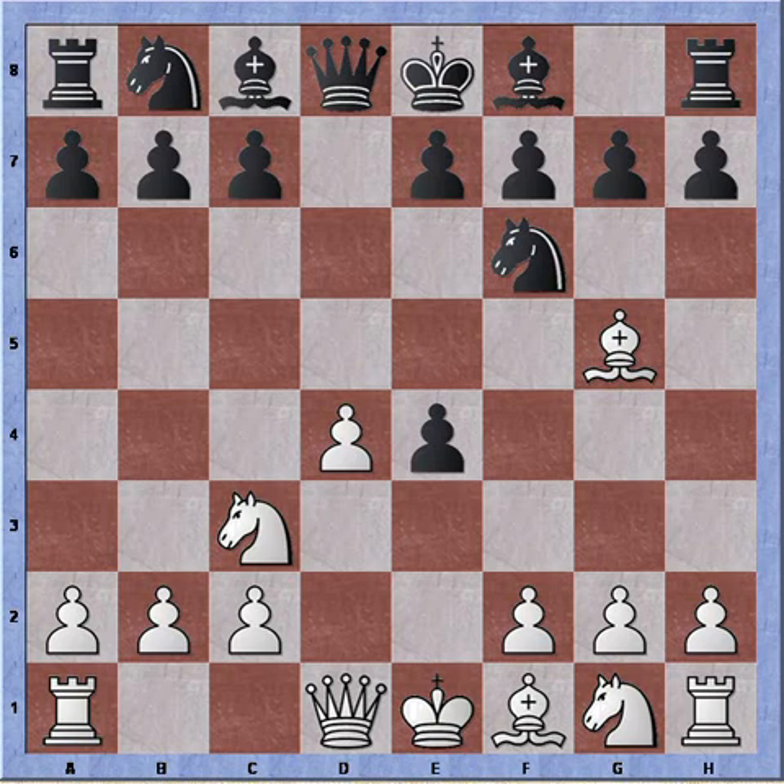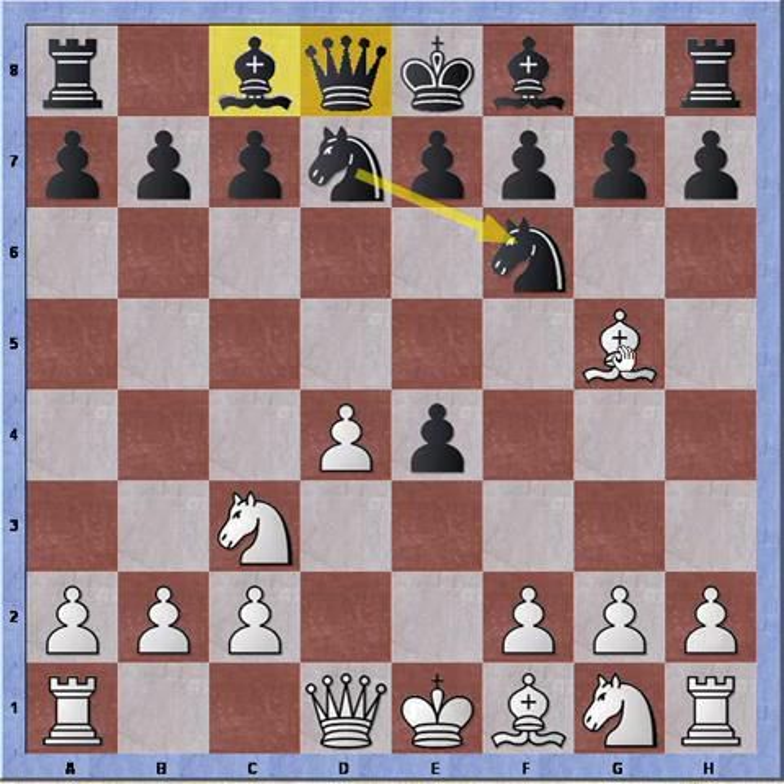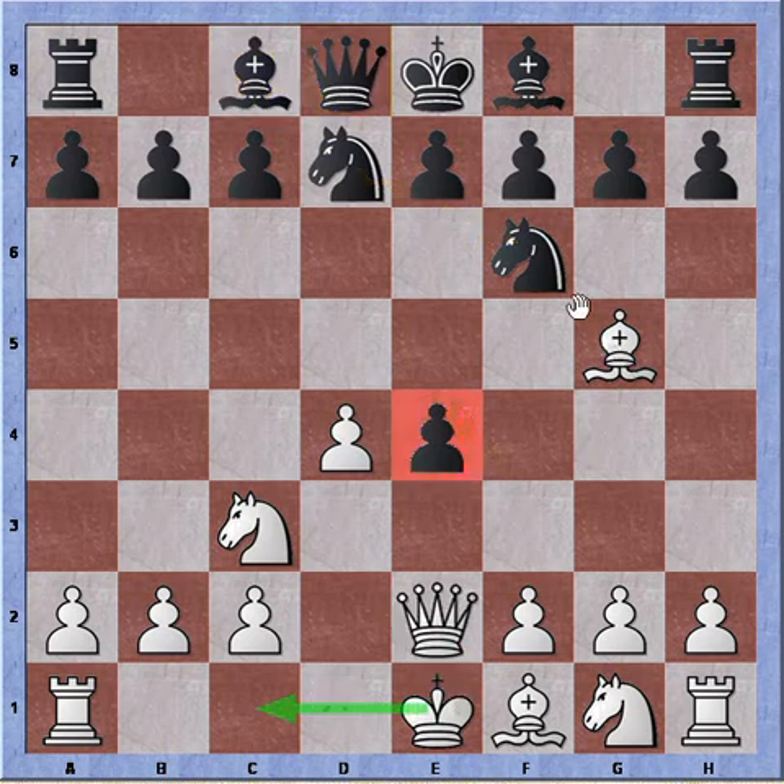Black can try Knight b to d7 to protect the Knight. In case of Bishop takes Knight, the Knight can recapture and still protect the pawn on e4. But in doing so, we can see he's locking out his Queen and Bishop from the game, so there's no longer the possibility of an attack on the pawn by the Queen. All White has to do now is play Queen to e2, because White does not have to capture the Bishop. Queen to e2 creates an immediate attack on the pawn on e4, and White is ready to castle queenside, whereas Black has already locked himself in.